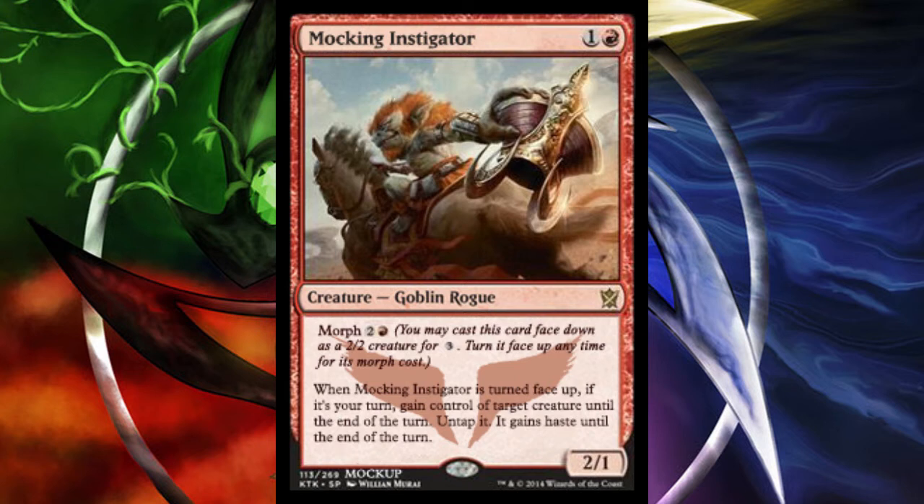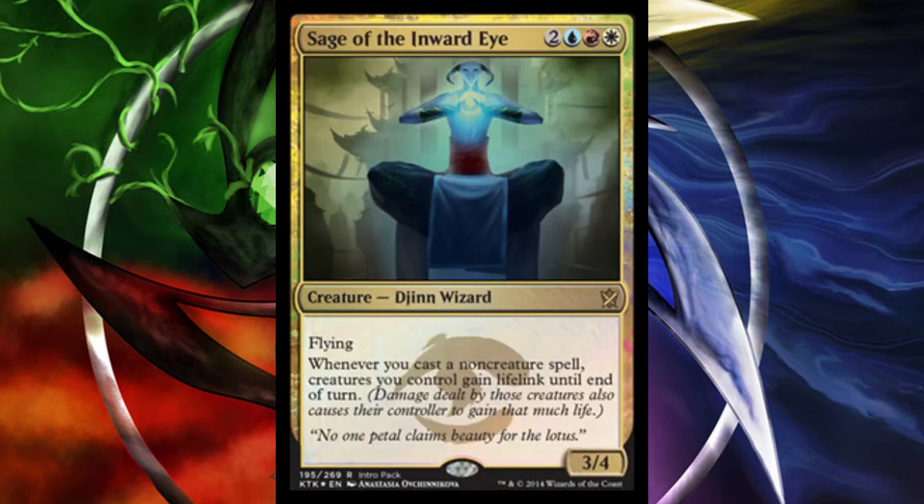I think this card is really awesome. For every block set it has a similar function to Act of Treason — a typical red card gaining control of a target opponent's creature and giving it haste until end of turn to swing in for the win or just deal more damage per turn. Really good card.